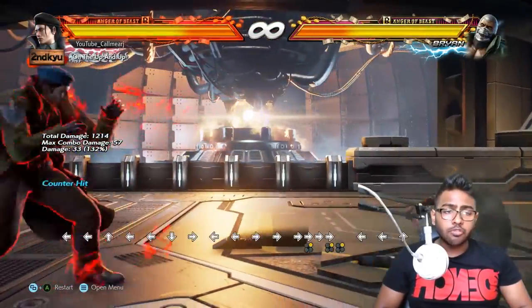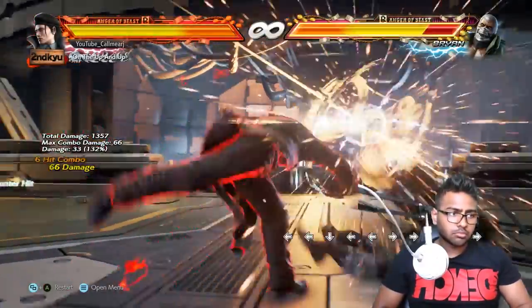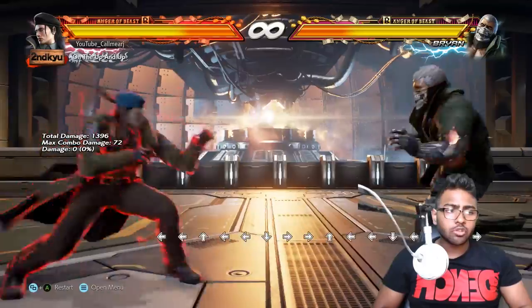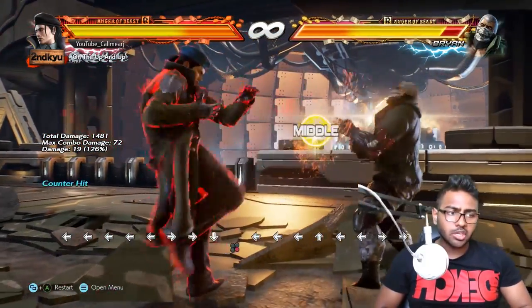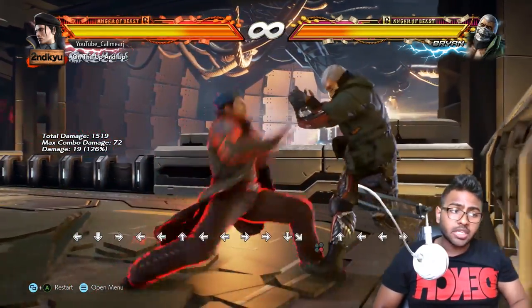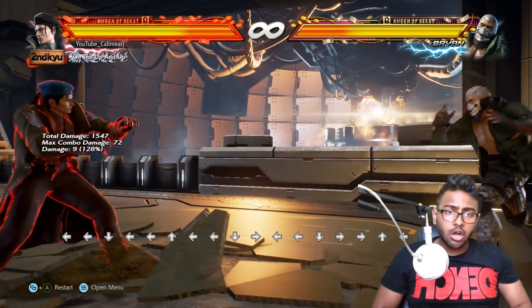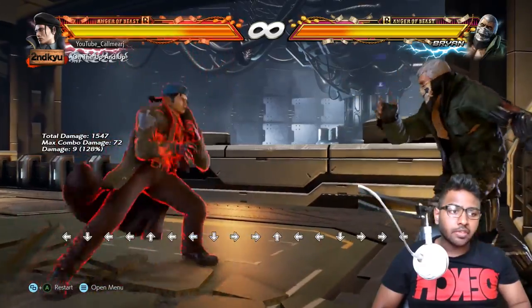There are a number of combo options after getting that counter-hit. One option: you do the instant while running 2, then crouch dash and cancel the crouch dash by pressing down — as you can see from the notation — then immediately press 4 to do while rising 4, which picks them up. From there you can do a jab and then any of Dragunov's three main corkscrews: b+1,2 is one easy corkscrew.